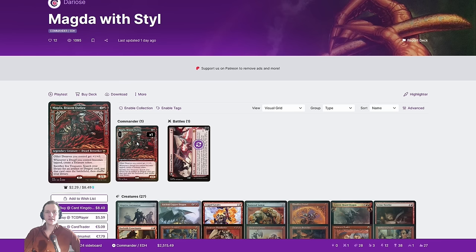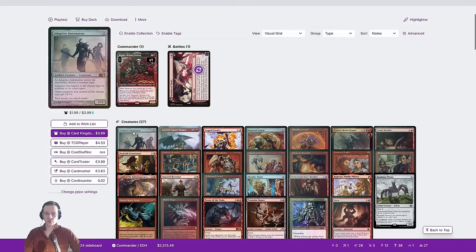Hi everybody and big welcome to CDHTV gameplay where everything is weird. Today me, Retrick and Pontus, if you can find them, are joined by Tangelo. How's it going? So I'm playing Mono Red Magda Brazen Outlaw. This is a kind of toolboxy but also turbo potential commander that you search out and find various artifacts or dragons.